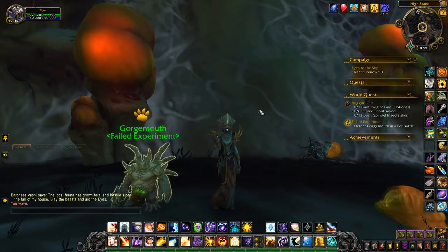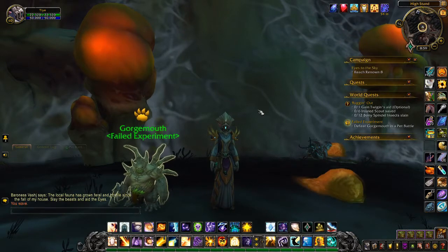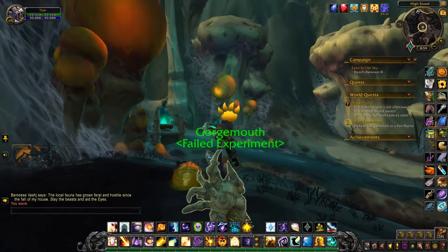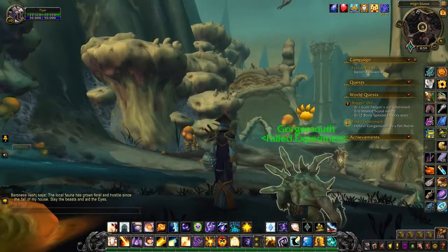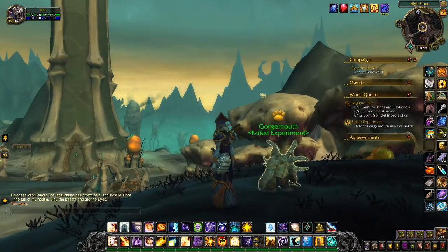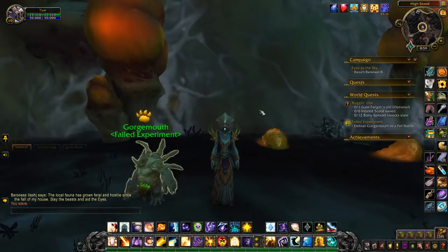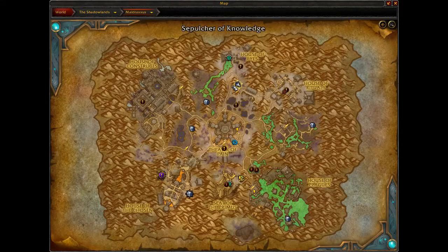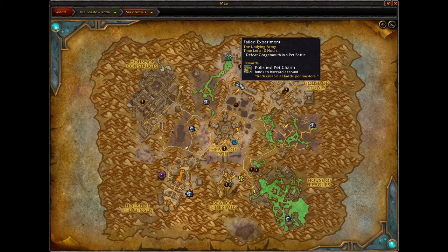Hello gamers, it's Soft Kitty 99 and today we're in Maldraxxus for a world quest pet battle with Gorge Mouth. Let's swing around and give you a little bit of a view of the location — there's a flat path just over there. Let's bring up the map: here we are, the closest flight path is Kara's Rest, it's really close, and the quest is 'Failed Experiment' to defeat Gorge Mouth in a pet battle.